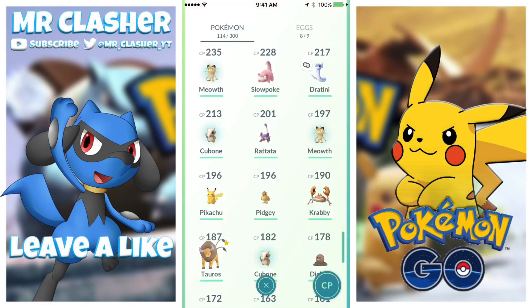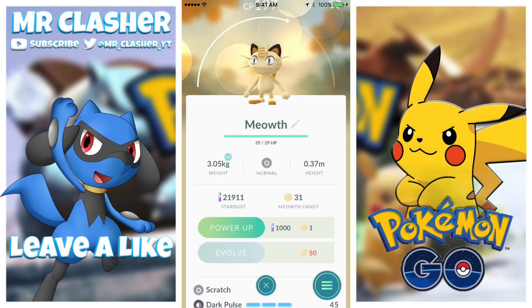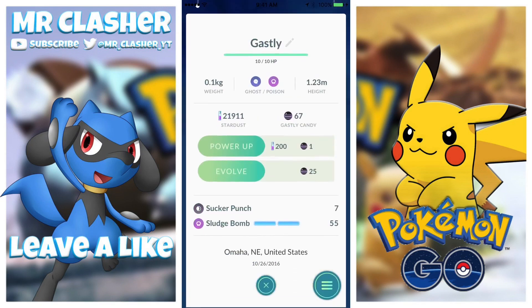Yeah, we do have a new Cubone Pokémon as well. You also get six candies from that too. The Meowth is also a Pokémon that spawns pretty often in the game as of this weekend, so you also get six candy. It's amazing how many candies I'm getting for catching every single one of these Pokémon.